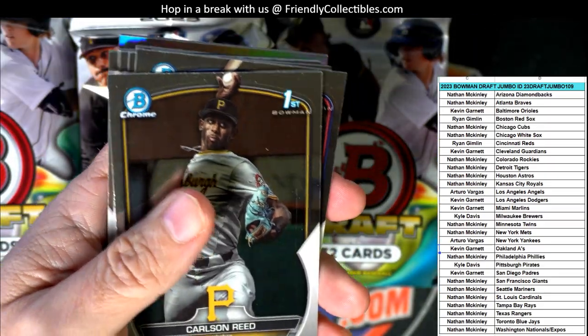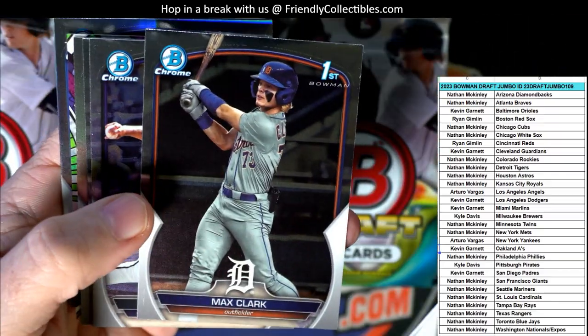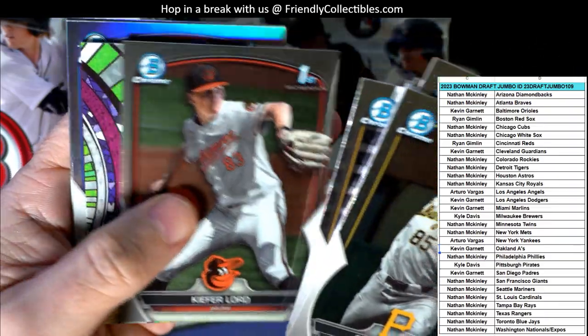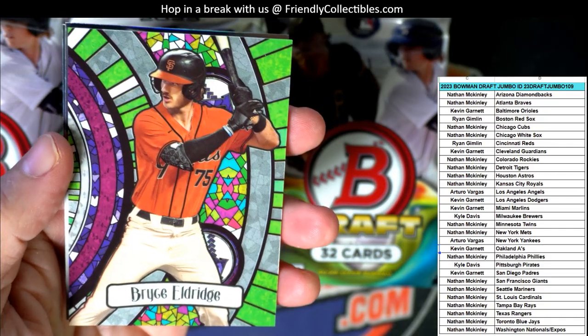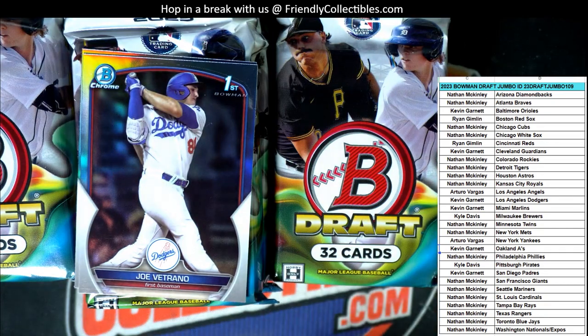Let's get to the chrome cards. Sabalos, Max Clark - that's a good one. Denton, Ethan Salas. And the first pack is gonna give up a Bryce Eldridge. First pack is gonna get the Bowman Glass. First pack, man. Nice.